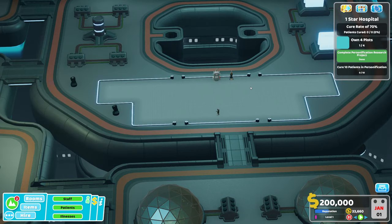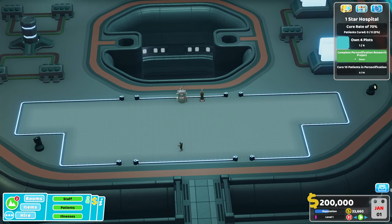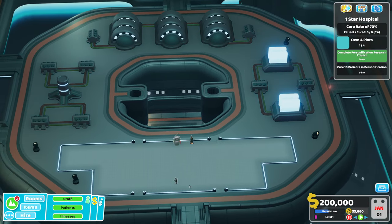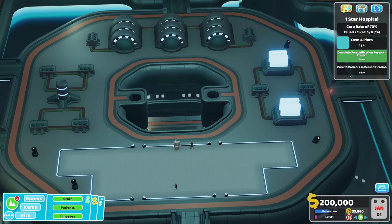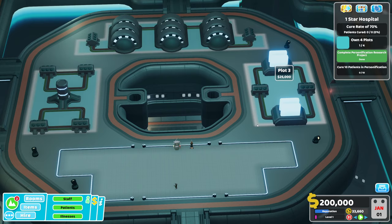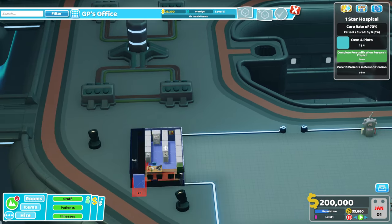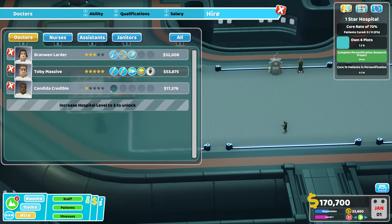You guys can do what you want. Now we start with 200k. You have to complete this research project - I've obviously already done it, I did it on stream - but it's not that hard to do. And if you really want to, you can skip to another hospital to get it done. Just make sure you start it off here and then skip. Now we need to own four plots, we need to get a cure at 70%, and cure 10 patients in this new illness: personification.